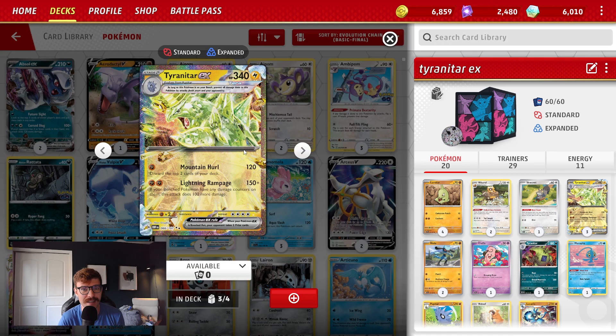Tyranitar EX is another Terastal Pokémon coming out of Obsidian Flames, and it is an Electric Pokémon using Fighting energy. It has a whopping 340 HP. There's no ability, but its main attack, Lightning Rampage, for only 2 Fighting energy does 150 — plus if your bench Pokémon have any damage counters, it does 100 more, so we can hit for 250 for 2 energy, which is pretty good. Its other attack, Mountain Hurl, is not bad — 120 for 1 energy — but you discard the top 2 cards of your deck.